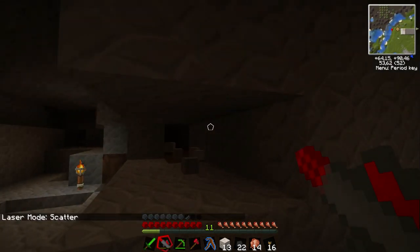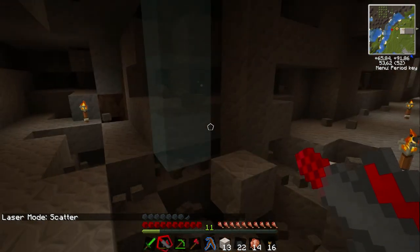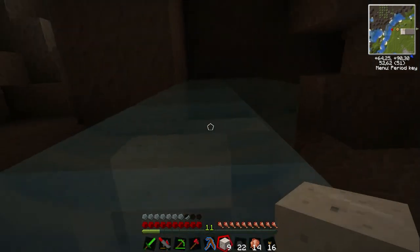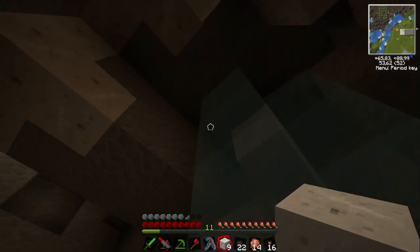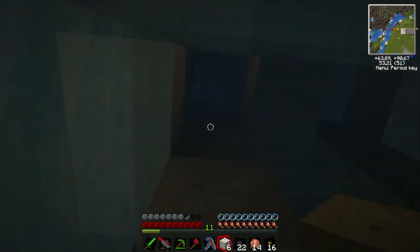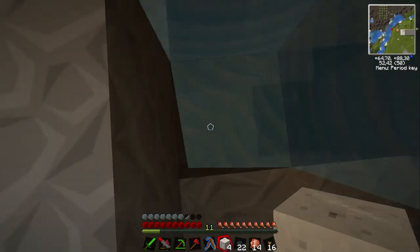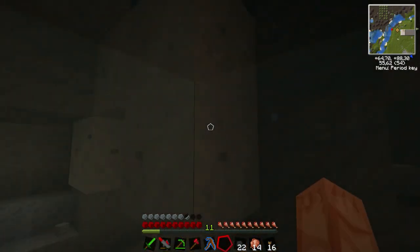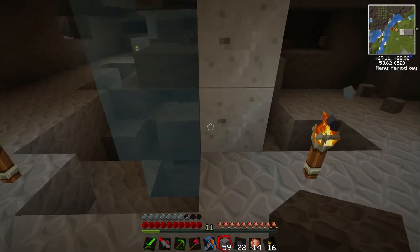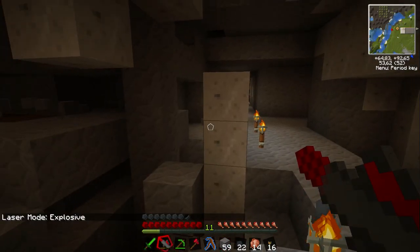Scatter - that's not gonna be pretty. Ouch, yeah that's not pretty at all. Now we get water pouring in, damn it. Let's quickly make a ceiling - that should plug the water. Looks like I'll have to go up and pick up some cobblestone. There we go. So yeah, that was scatter for you - pretty damn destructive.